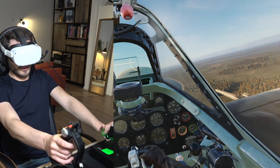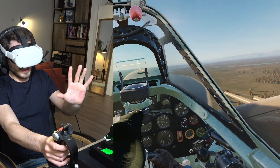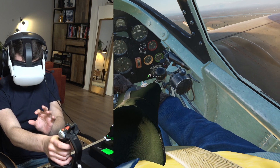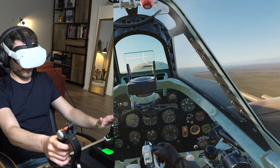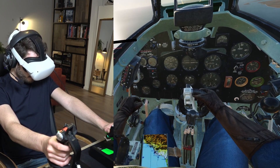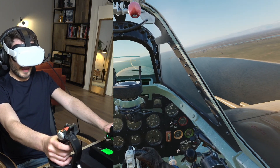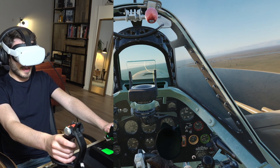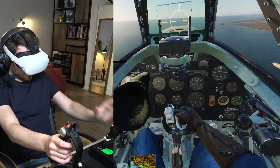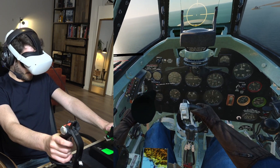I have discovered something new — hand tracking with the Quest 2. I'm not sure if this works for any other headsets, but right now while flying I can just quickly go down here, pinch my index finger, check my fuel level, and put my hand back on the throttle without releasing the joystick. After a few seconds my hand will disappear. For landing, I can grab my hand, pinch my index finger, and put the flaps down.